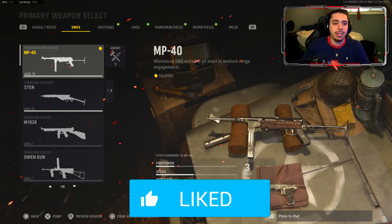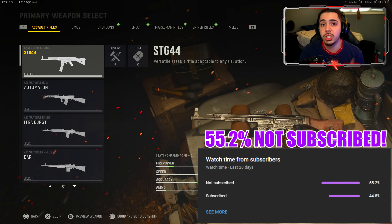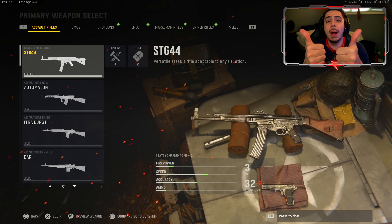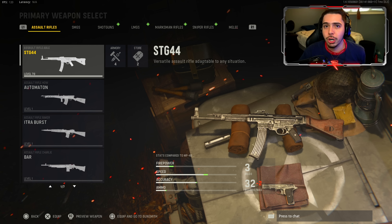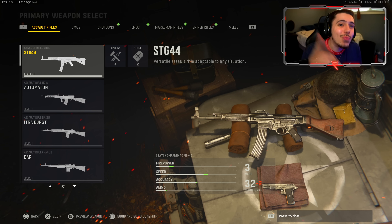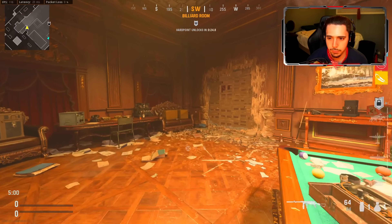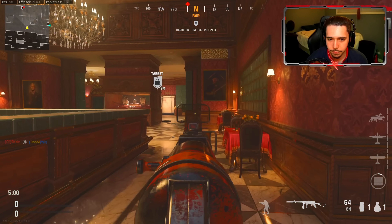Your boy ended up dropping a nuke and I was just flying across the map. If you guys are brand new, make sure you subscribe — my SMG is level 70 and I want to give you guys the best class with this. Subscribe, ring that little bell, and you'll be notified next time I upload. Drop a like as well — it really helps push the video out and gives us more exposure. Without further ado, here is your boy dropping a V2 rocket with the MP40 in Vanguard.